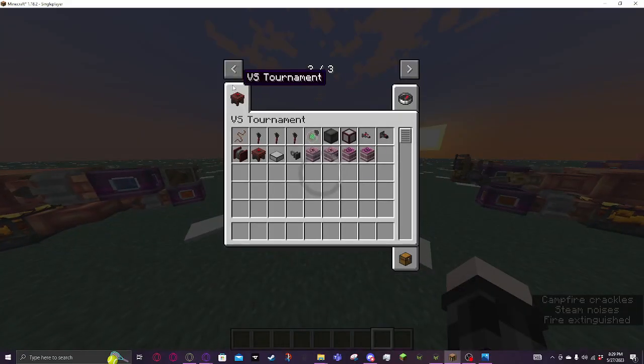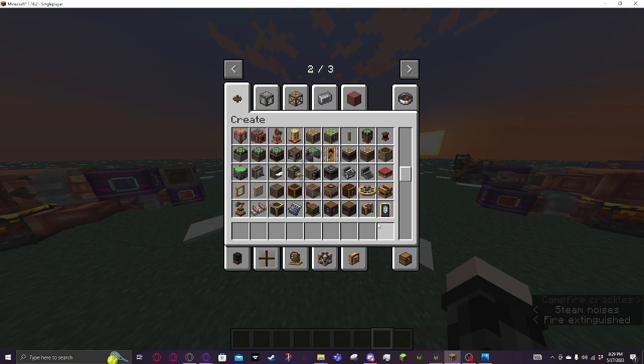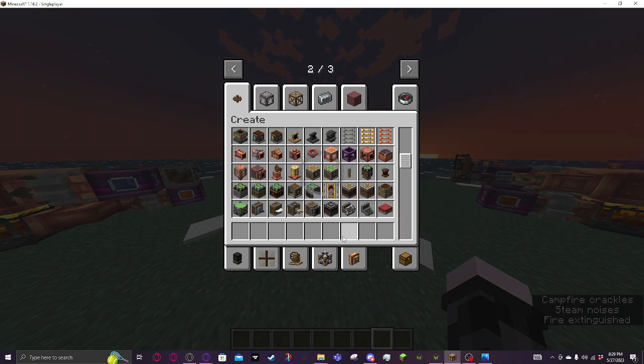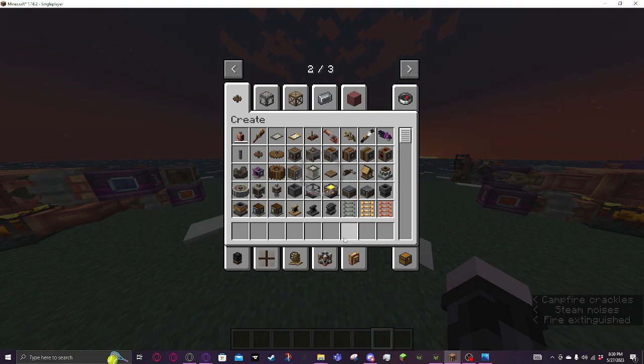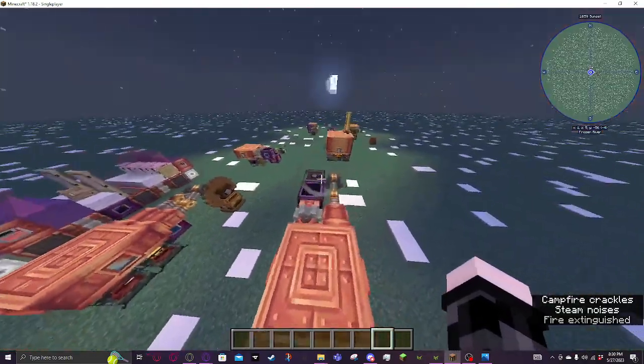Overall, I wish there were more ways to get the rotational stuff that Create needs. There used to be a furnace engine back before steam engines — it was the first one that required you to burn something. Kind of wanted to bring that back as a simpler, smaller early-game thing if you need a bit more power. Not trains though — I don't typically dabble with them; not very good at designing trains.